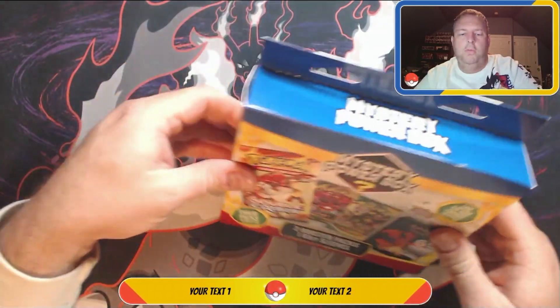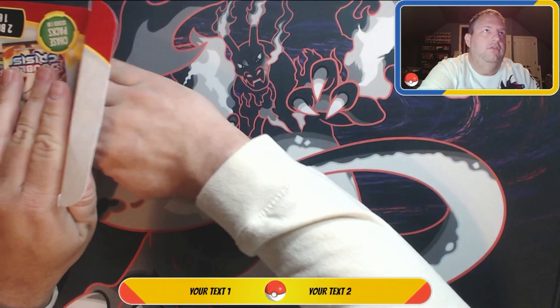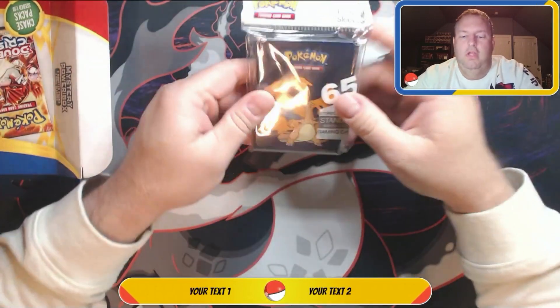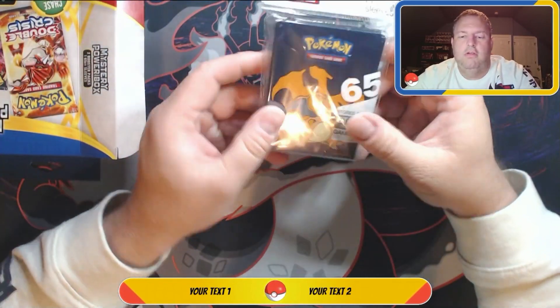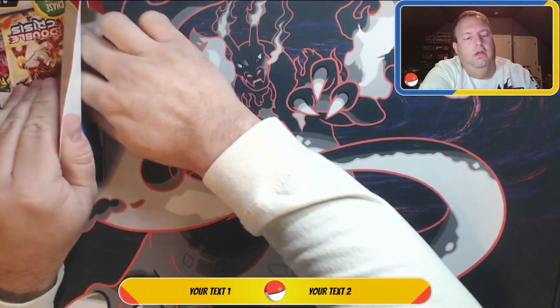We're going to open this from the side like this and see what we can get out of it. Oh, we got the sleeves! We got Charizard sleeves — Charizard is actually right there on the box. Not too bad, I've already got a bunch of these. I'll put those right there.